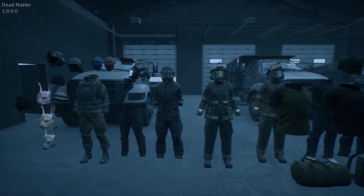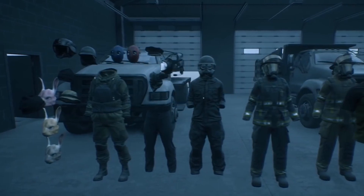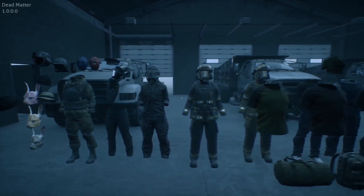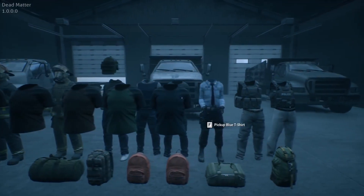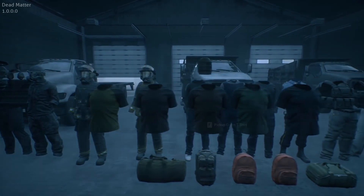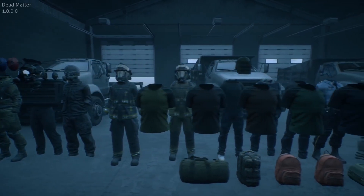After all this time of placeholders, we finally got official character models and clothing in the game. For headpieces, there are bunny masks, a SWAT helmet, a beanie hat, fedora, hockey mask, police hat, bandana, Mosca helmet, headphones, and a variety of gas masks. In terms of occupation outfits, I could see the firefighter and police officer outfits. There are also police vests, a variety of backpacks, and shirts with different colors.